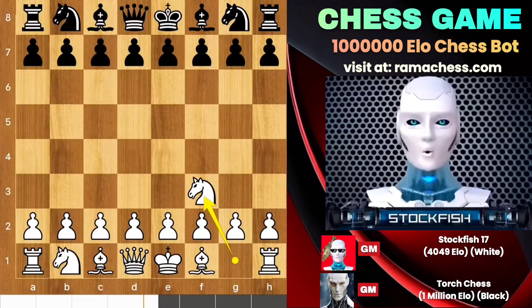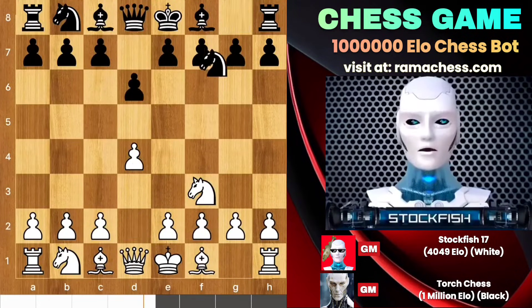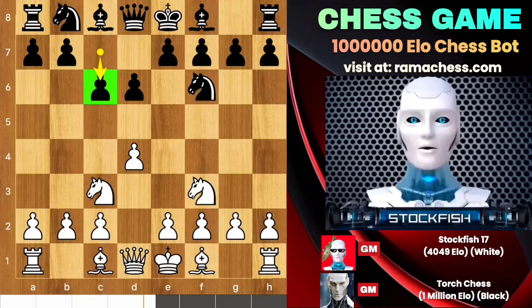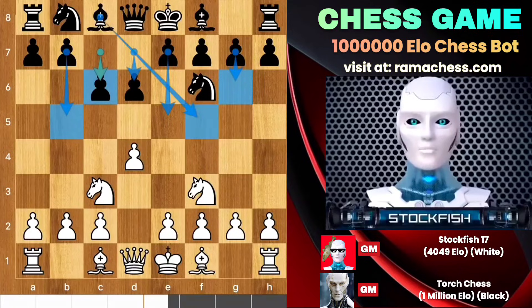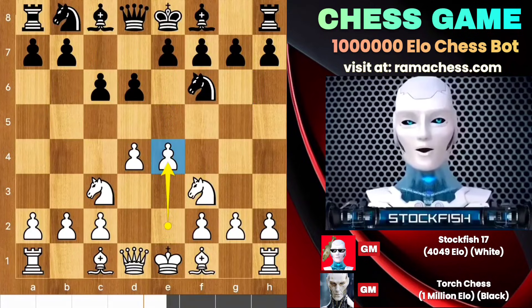I started the game with knight f3. We have e6, d4, knight f6, knight here, and he played c6, which is called the Tartakower defense. After e5 and b5, g6 can be played in the future. We have e4 to control the center squares.